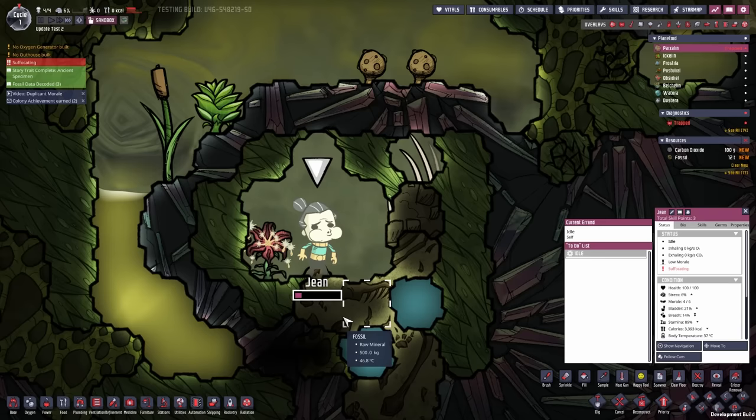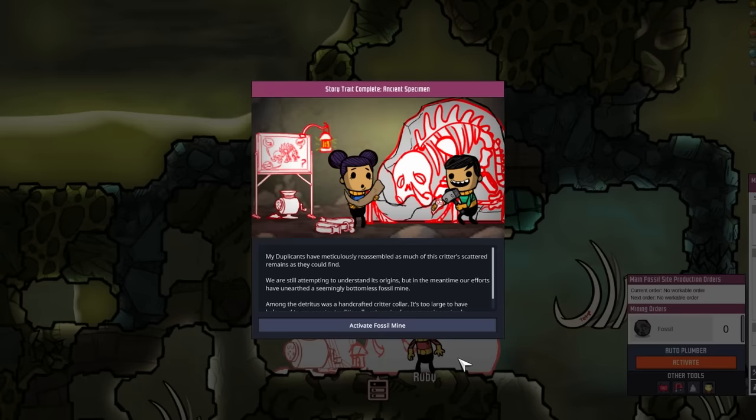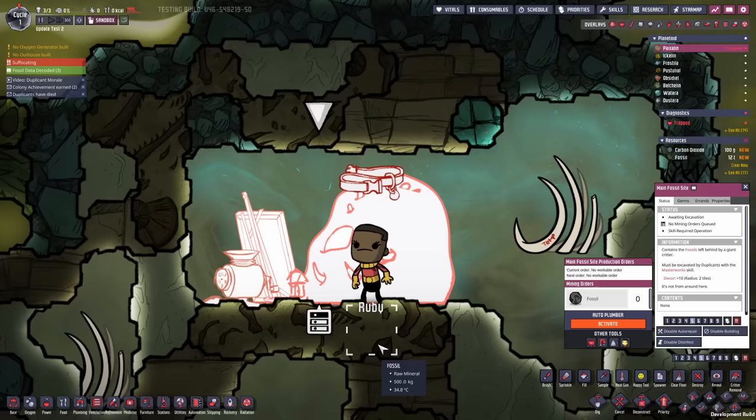Once the main fossils have been excavated, they each drop 4,000 kilograms of fossil, and you will get a check mark for the respectively named fossil. Since I did all three at the same time, I automatically fulfilled the requirements for this building to properly work now, which is the main fossil site — but now it requires diamond to work.